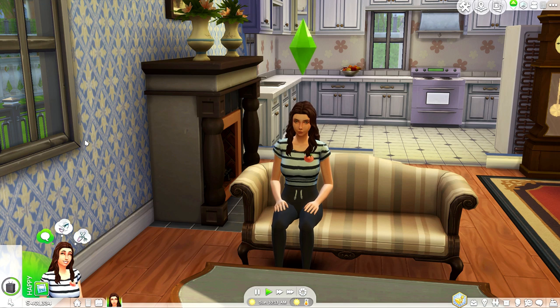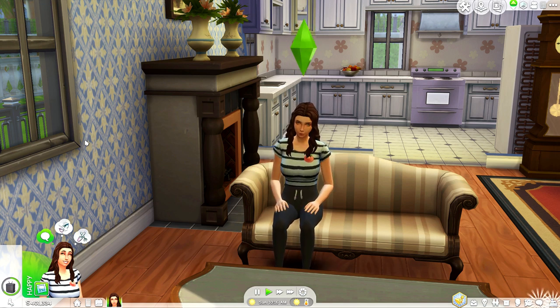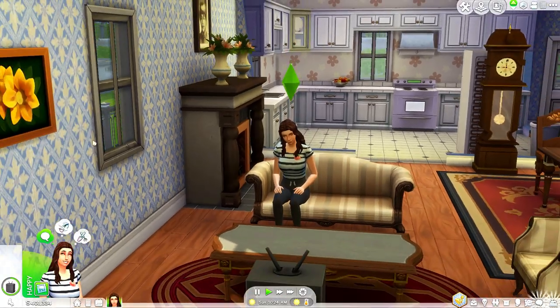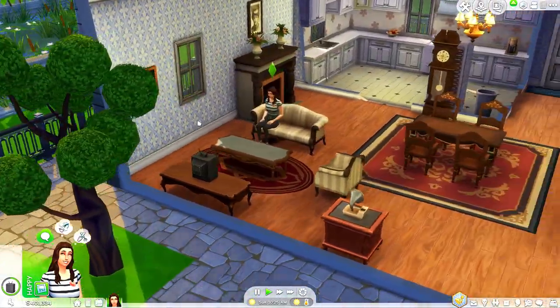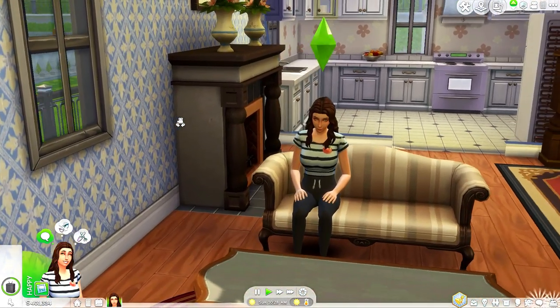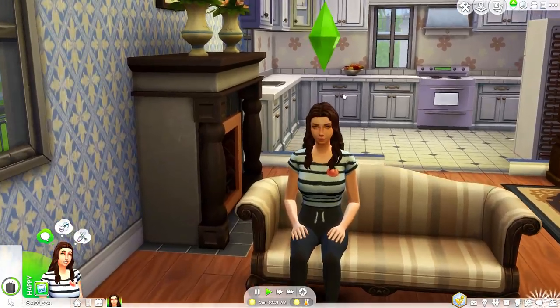As you guys know, the only two methods of transportation we actually have right now in The Sims are bicycles that we got with University, and the boat or canoes that we had with Sulani Island Living. Other than those, we don't have vehicles, and that is probably one of the highest requested things for The Sims.